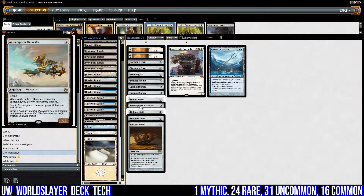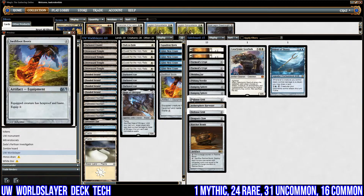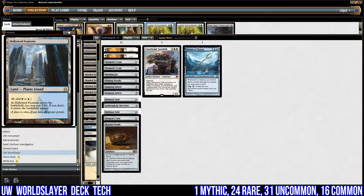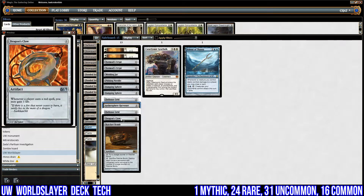For burn we have Loxodon Warhammer — fetchable with Trophy Mage — we can equip it for one and it gives lifelink, which is what we really want against burn. We also have one copy of Dragon's Claw: whenever a player casts a red spell, you gain one life — self-explanatory.